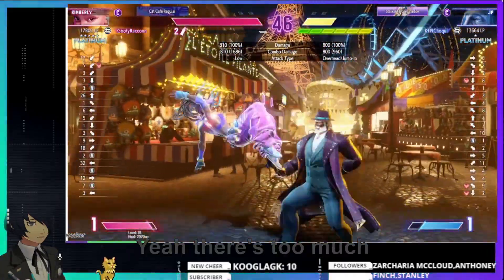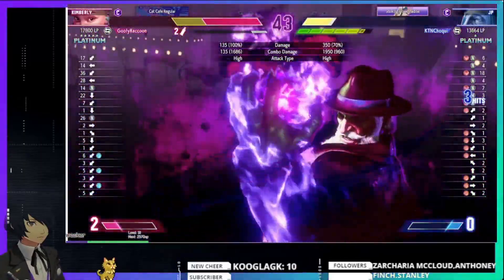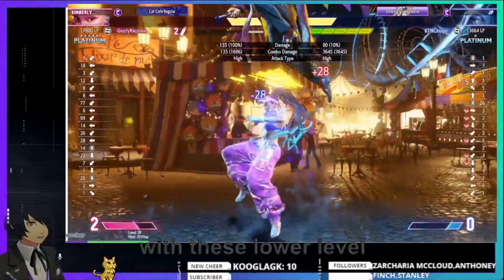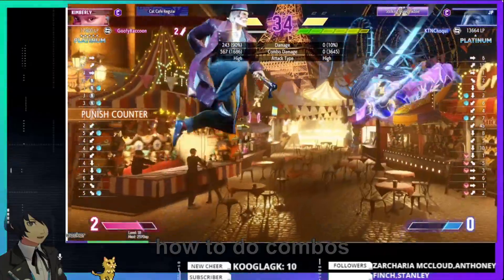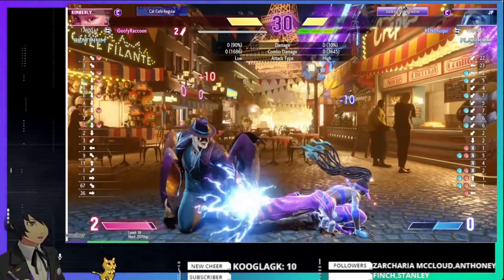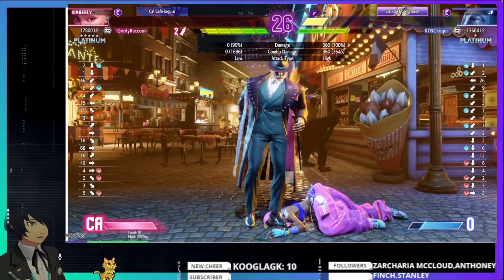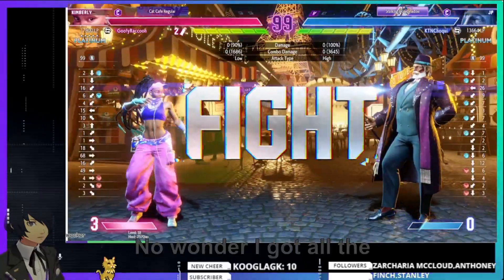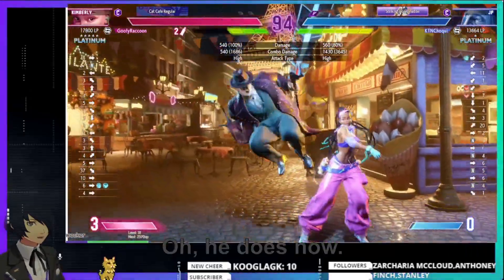Too much jumping around with both of them. He knows how to combo. I'm noticing a trend with these lower-level platinum players — they definitely know how to do combos and confirm, but they really need to work on knowing what is and isn't their turn. That seems to be the biggest mistake I see here. No wonder I got all the way out of diamond — I see that.